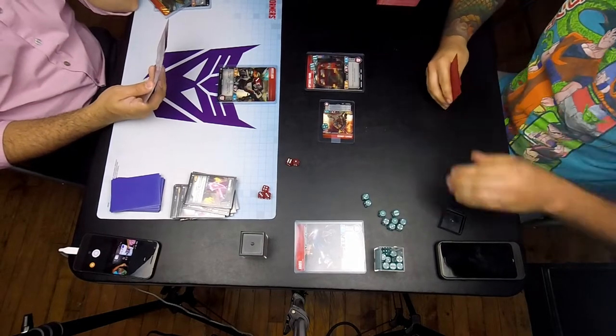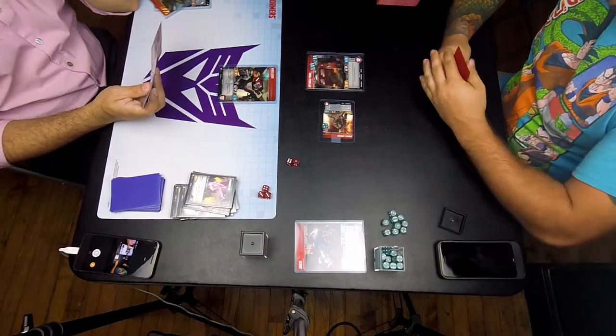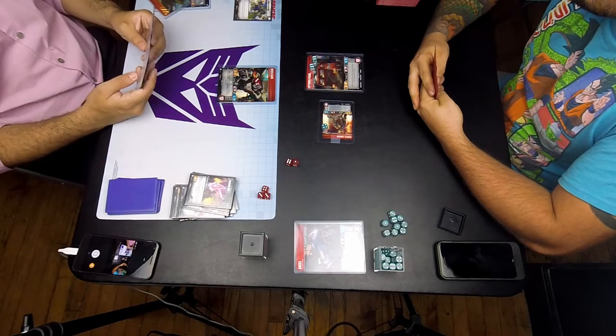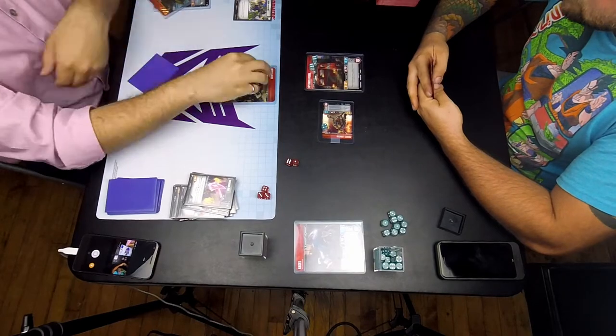So the question is, do I have anything? I can play the Energon Axe, and that'll kill Lionizer, but then I'll have a Lionizer-equipped Optimus swinging at me. And there's no real good way to dodge that. I think by him killing Bumblebee, this is my opponent's game to lose at this point.